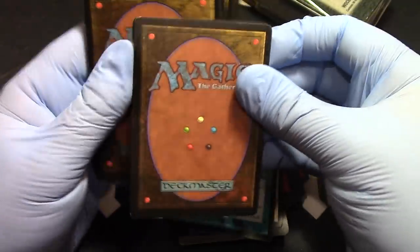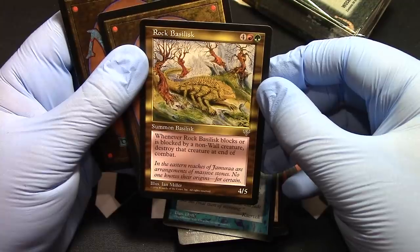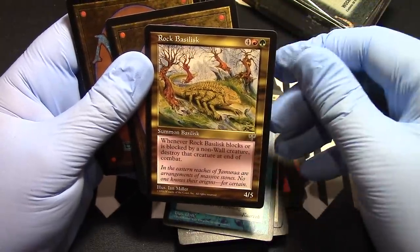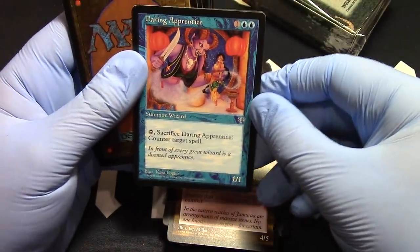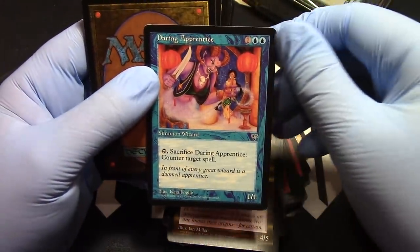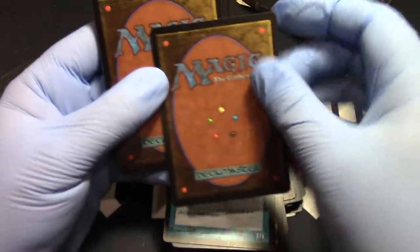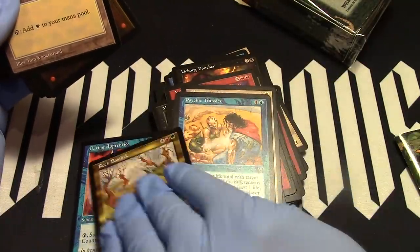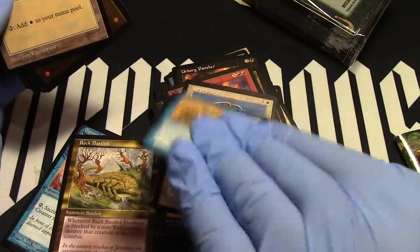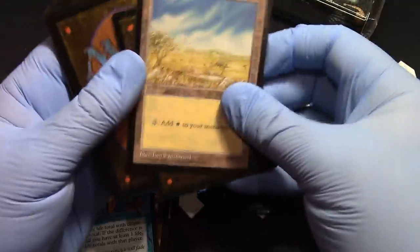Never played with that one, although I did play with Mirror of the Universe — maybe I should have played with that one too. Rock Basilisk. Daring Apprentice — did play with that but it usually got blanked. I don't remember these as being rares but these have got to be the rares. Alright, the rest are lands.